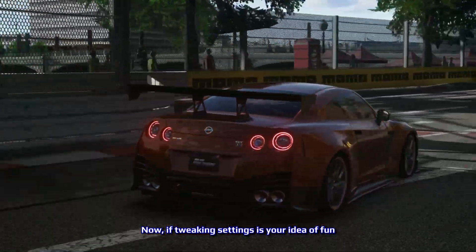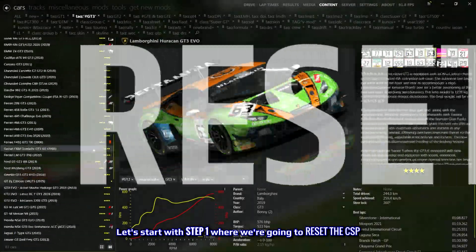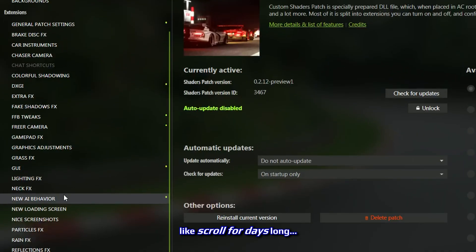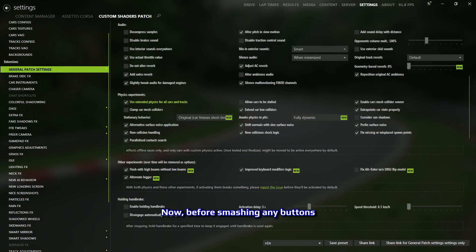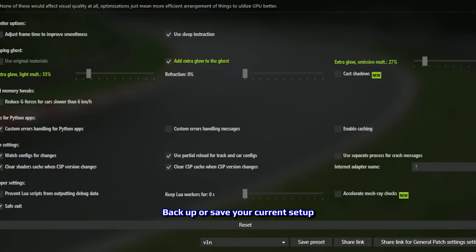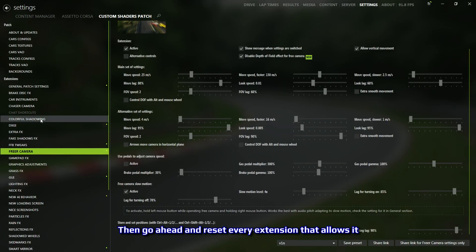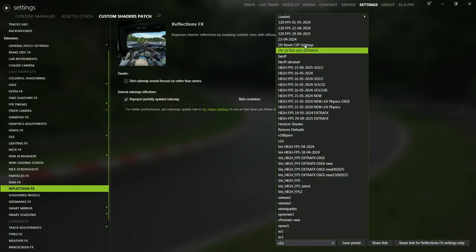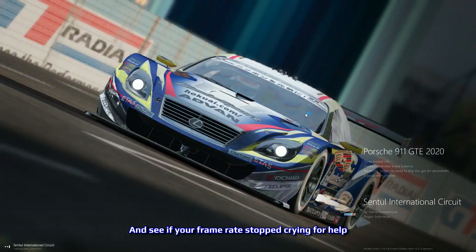Now, if tweaking settings is your idea of fun, here's something that could help you make sense of it all. Let's start with step one: resetting the CSP. Head into CSP settings, and on the left side you'll see a long list — scroll for days long. At the very bottom of some of those settings there's a reset button. Now before smashing any buttons, back up or save your current setup, just in case your tweaks go from faster to furious. Then go ahead and reset every extension that allows it. Or you can also grab my reset CSP settings preset from the description. Same idea, just with a few tweaks baked in so you don't have to do the heavy lifting. Once you're done, load your car and jump into a track and see if your frame rate stopped crying for help.